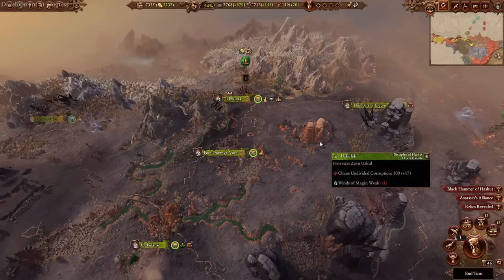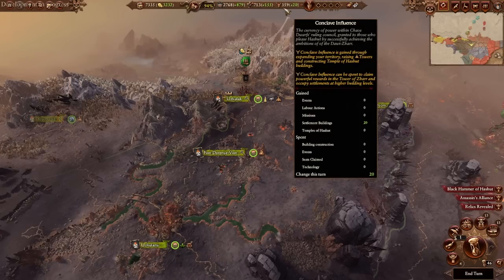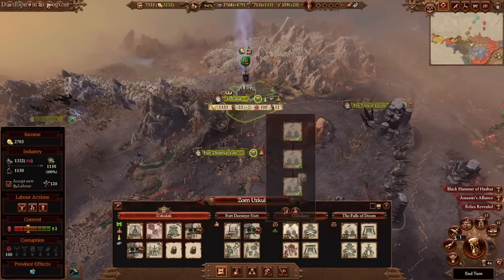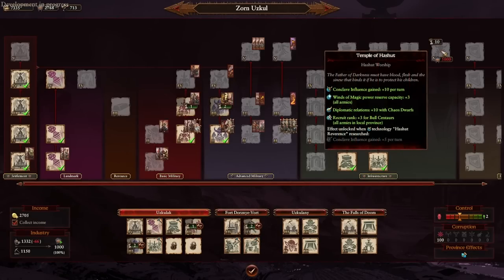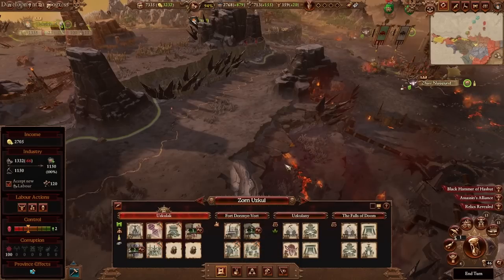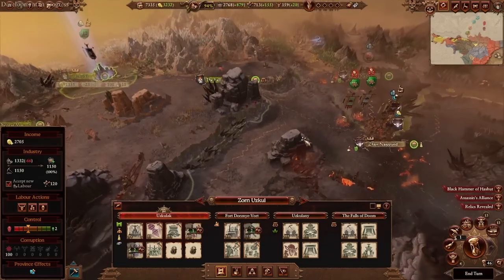The last resource to talk about is conclave influence. You mainly get this from your settlement buildings, specifically your capital settlement building, but you also get one per turn from minor settlement buildings. There's also the Temple of Heshut at tier five, which gives additional conclave influence per turn — the best option at 10 per turn — and it costs a lower total of raw materials to achieve that compared to other means. Outside of landmark buildings, you don't really get conclave influence from other sources.